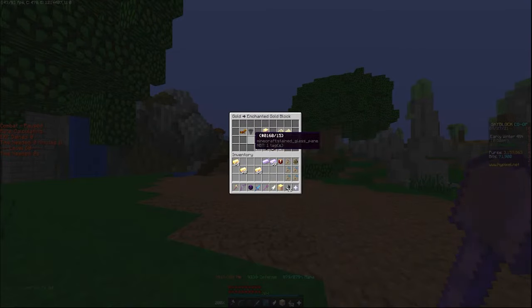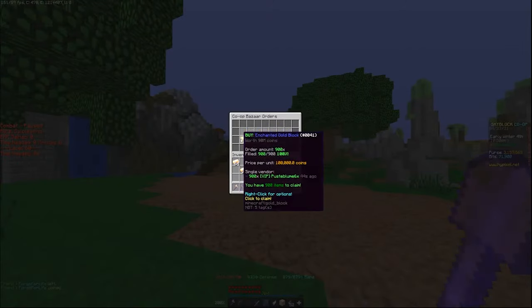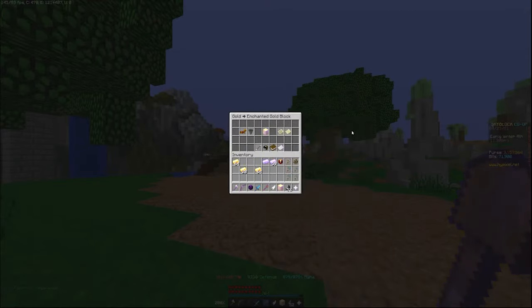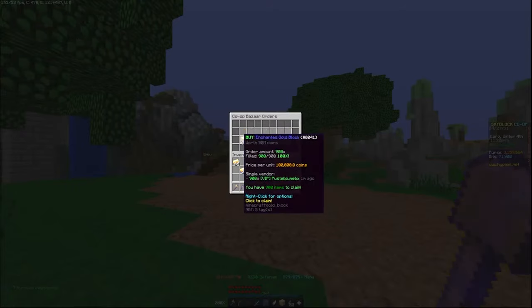I bought gold for 100k per block! Look — I bought gold for 100k per block and it's sold. I'm not insta selling. They sell for about 200k per block — right now if I insta sold them I'd get 170k. Put in a buy order for however many you have for 100k each, because that's what I just did.